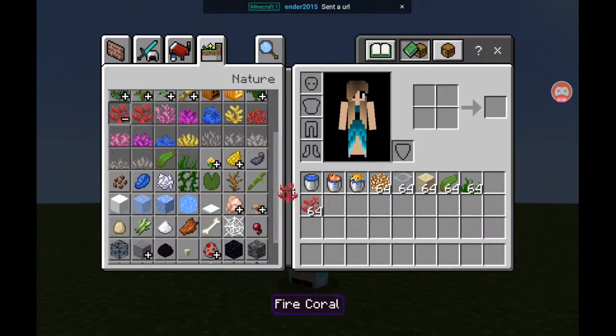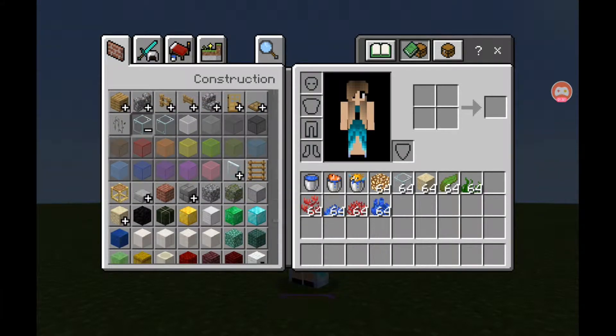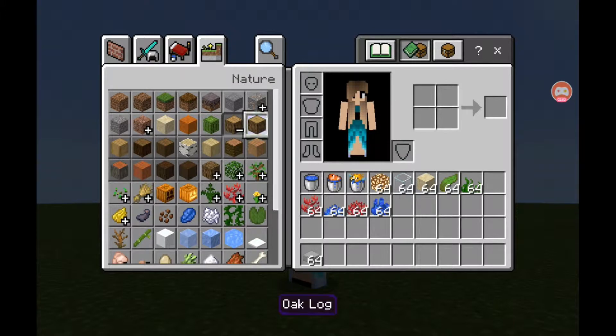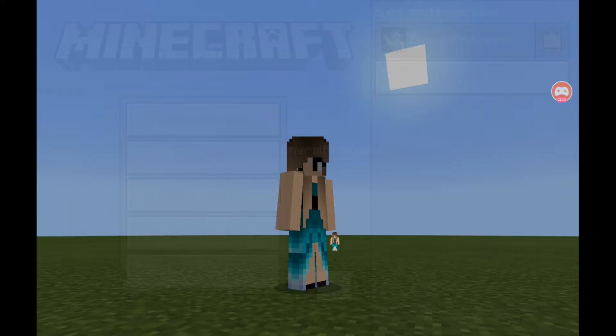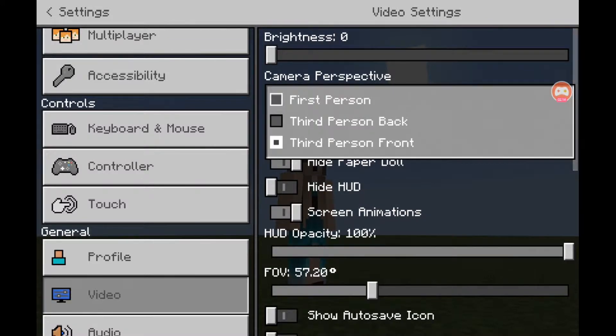Let's get some seagrass, some coral. We're not gonna make it too big, just big enough so you guys can see. We also need slabs — you can do wood slabs, stone slabs, anything you want — and we also need some oak logs. I'm gonna switch back to first person so you guys can actually see what I'm doing.